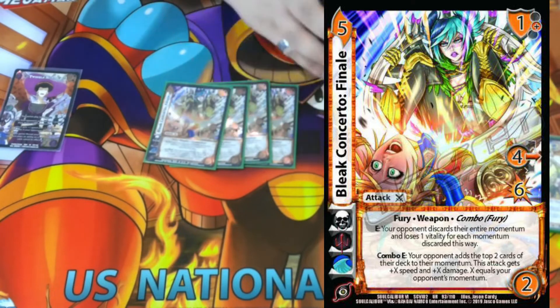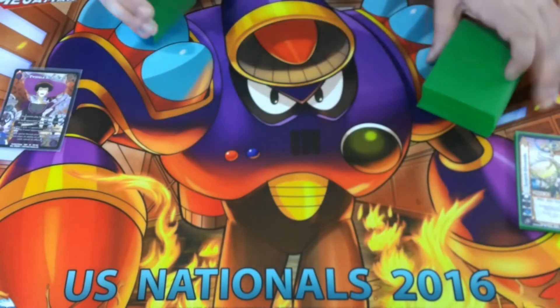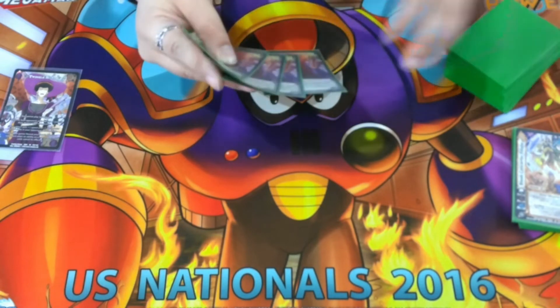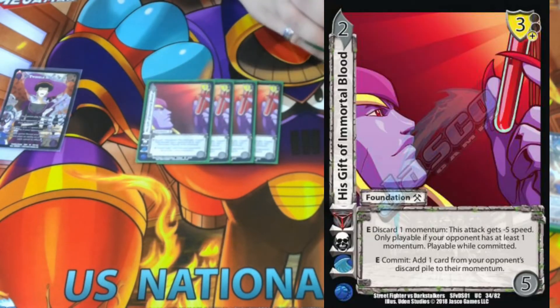So this combos with the other card I'll show you later. A four-mid for six that just burns our opponent for their momentum and gets plus X, plus X equal to their momentum is crazy good. We're trying to dump momentum as fast as possible — Trojan horse our opponent basically.